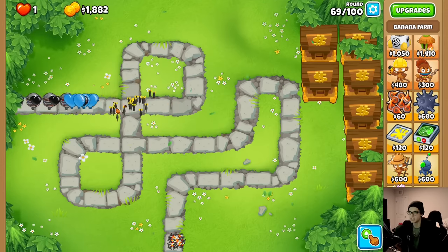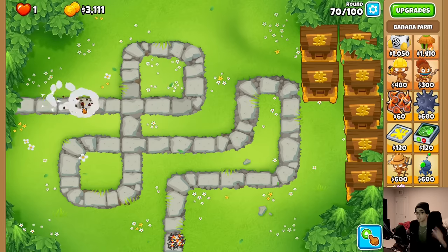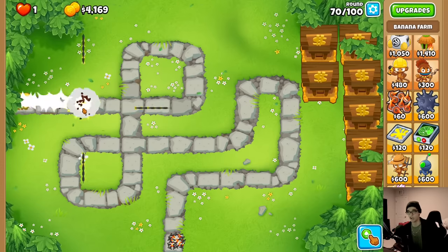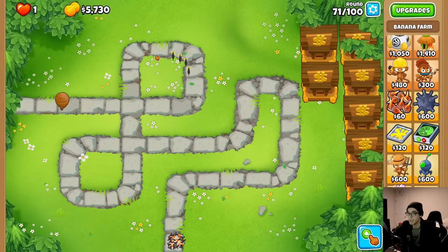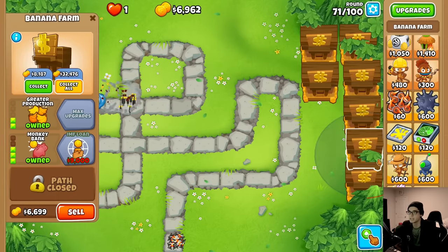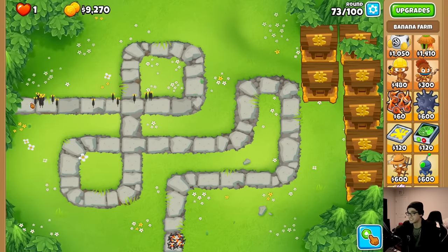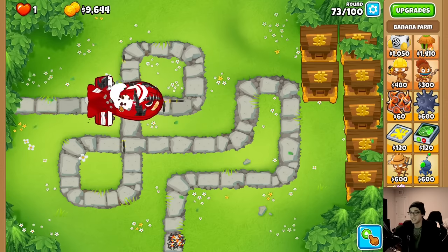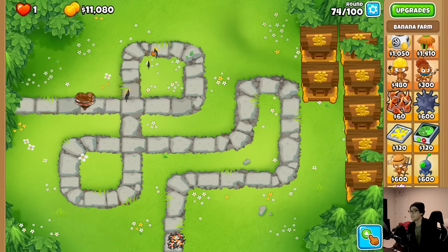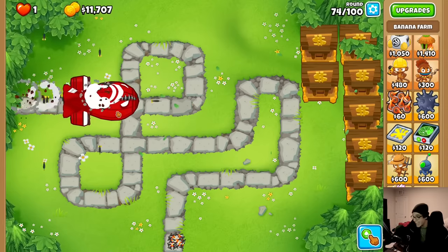Let's turn the auto clicker from 25 clicks per second to 100 - which should give 20 clicks per second since that's his cap right now. Hopefully the upgrade will push past that. We're passing through everything easily. Round 80 is almost here - that's going to be scary. Can we take down a ZOMG with this guy? I'm going to have to take down a BAD with this. ZOMGs, DDTs, everything - with just my mouse.